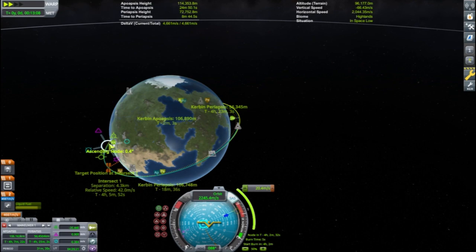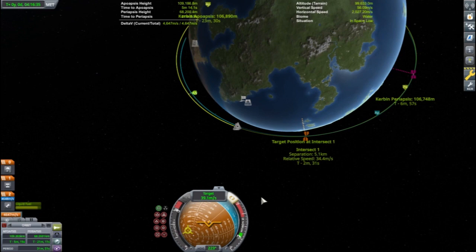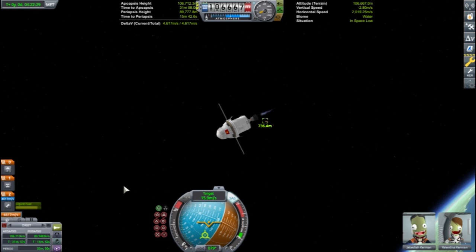As the two crafts get closer and closer together, Jeb will need to quit looking at the map view and start looking more out his window to focus on where the two crafts are in relation to each other. Once the two crafts are about 1 kilometer away from each other, it is a good idea to switch away from map mode and visually watch the targeted craft. This is also helpful so that Jeb doesn't get too close to the other craft.